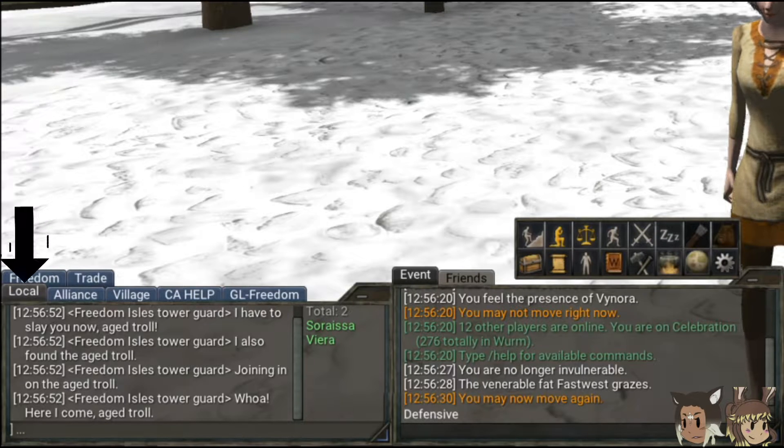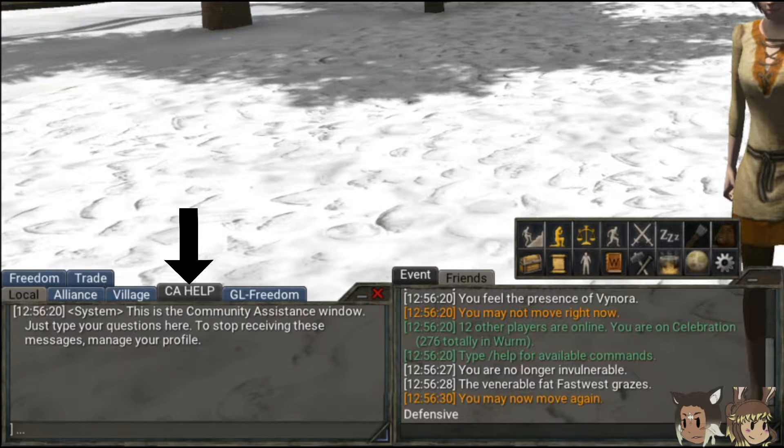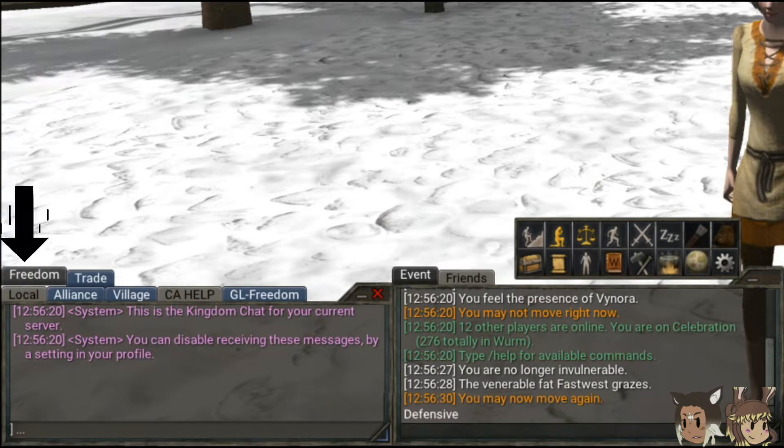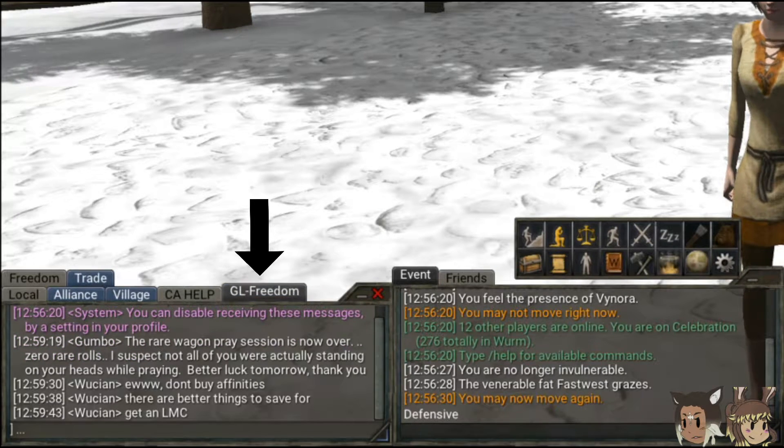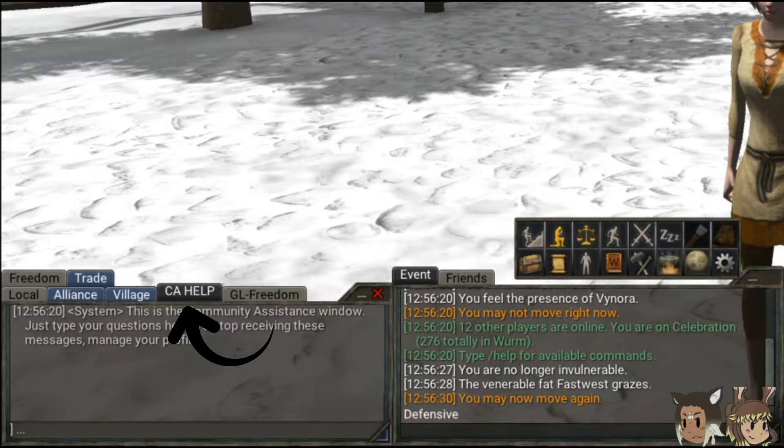The chat tabs you are most likely to see are: Local, which are the players in your immediate area; CAHelp, a channel devoted for soliciting questions from new players and being answered by helpful players; Server Chat, named after the cluster or server you are on and is specific to server-wide; and GL Server Chat, where every server in the cluster will be able to read your message. Depending on what server you start on, albeit Freedom or the Steam launch, these server names may vary. I also cannot stress enough the importance of the CAHelp channel. There are many well-educated Wyrm players out there who will take the time to look there and help you when you need it, so don't be afraid to ask.